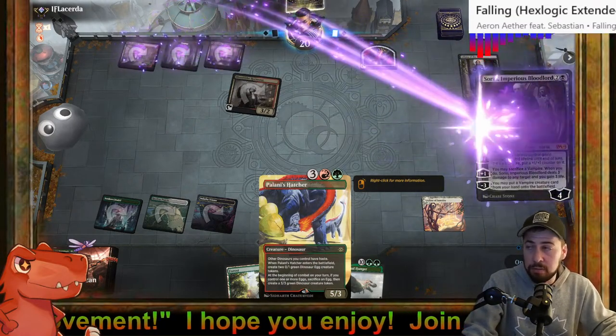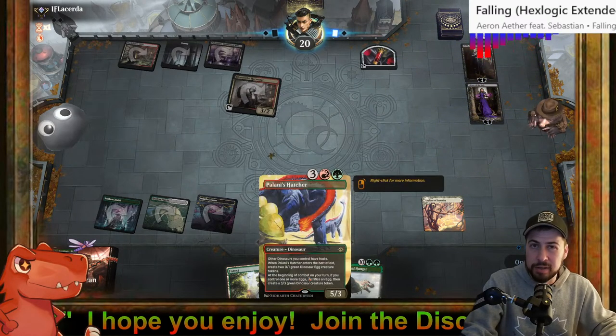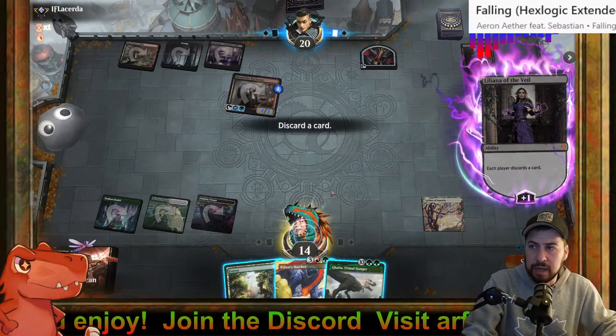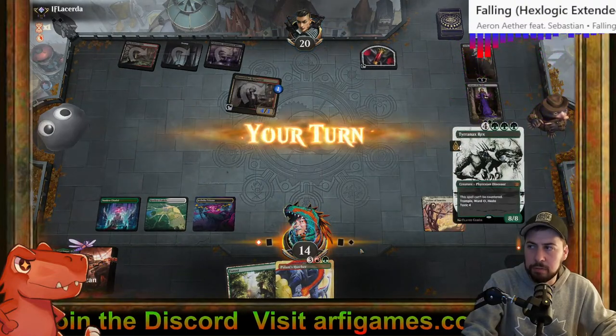There are going to be some awkward scenarios where we don't have the red for Polani's Hatcher. It doesn't happen too often — I could splash for something else just to give sources of red, a dual land, maybe a couple more Cavern of Souls for something like that. I think it's got to be Galta to the bottom.